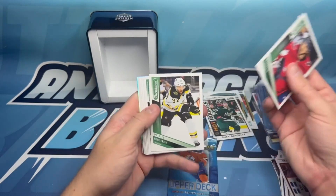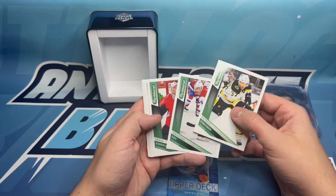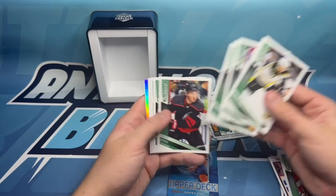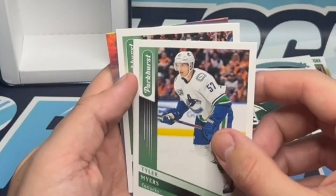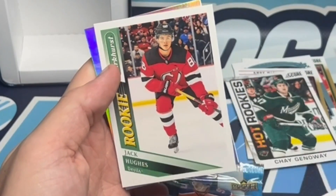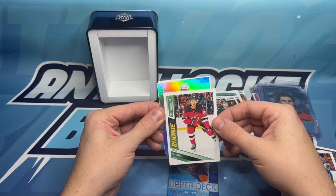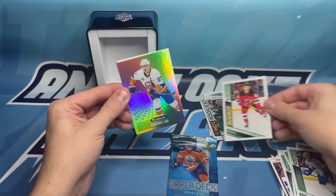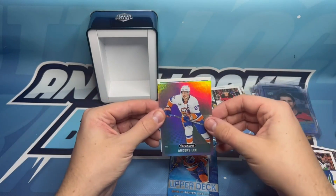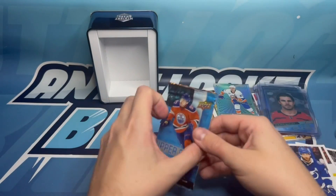We got Carl Haglund, Patrice Bergeron — future Hall of Famer in my opinion — Sebastian Aho, Craig Anderson, Brett Pesci, Pat Kane, Tyler Ennis. And we got a rookie here — is that Jack Hughes? Look at that — phenomenal beauty card! And then behind Jack we've got Anders Lee, and then Victor Hedman — right on.